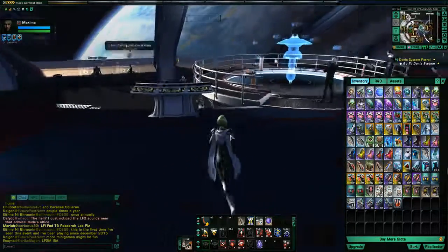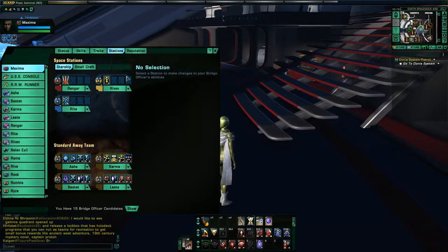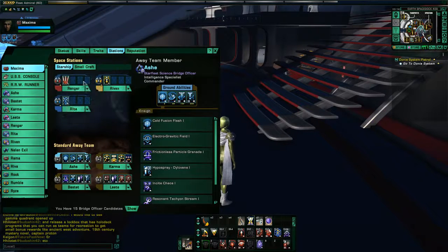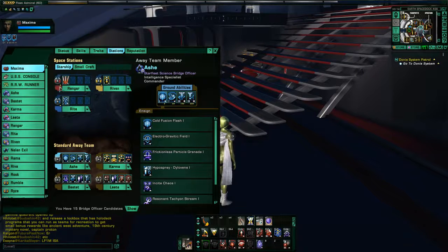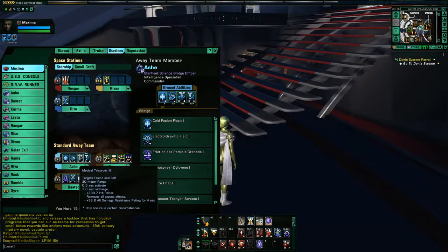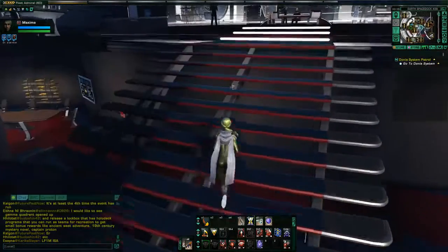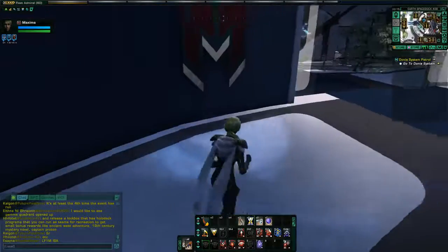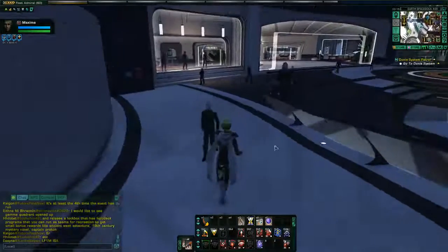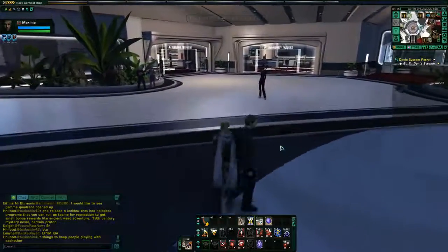You can also change bridge officer abilities for the ground. When you go to your stations in the menus, you'll see your away team section. Just like you can change your bridge officers' space abilities, you can also change their ground abilities down here — this is what they'll use when on the ground. It's two separate pools: your space abilities and your ground abilities. You can have one officer assigned to both places. Make sure you customize your bridge officers — teach them new skills, because sometimes the default skills they come with aren't that great. Maybe they come with a cannon ability and you don't even have cannons on your ship, so you'd want to teach them a torpedo or beam ability instead.